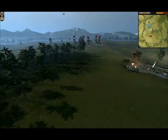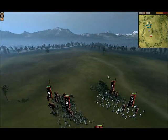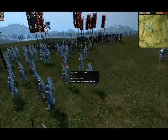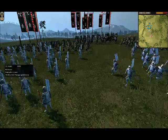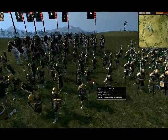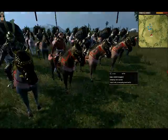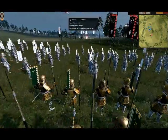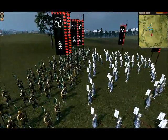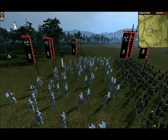There's my opponent, Sagami. He only has four units, but they're all veteran units. He has two units of bow samurai all in white and two units of Yari samurai. One of them is called Super, the other one is called Opa, and here's his general, all in red.